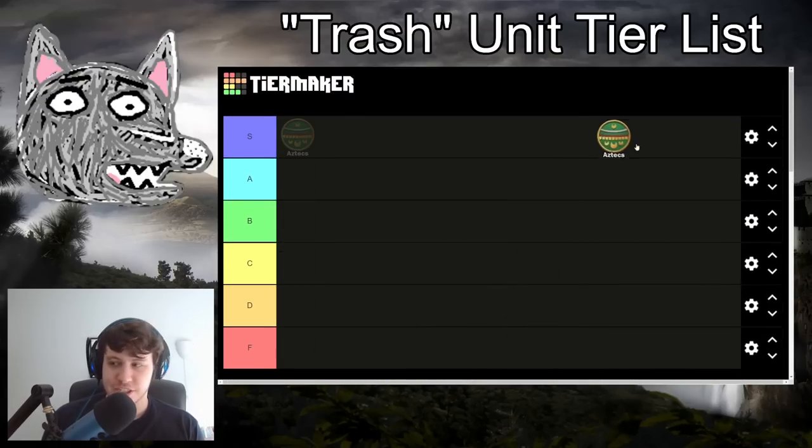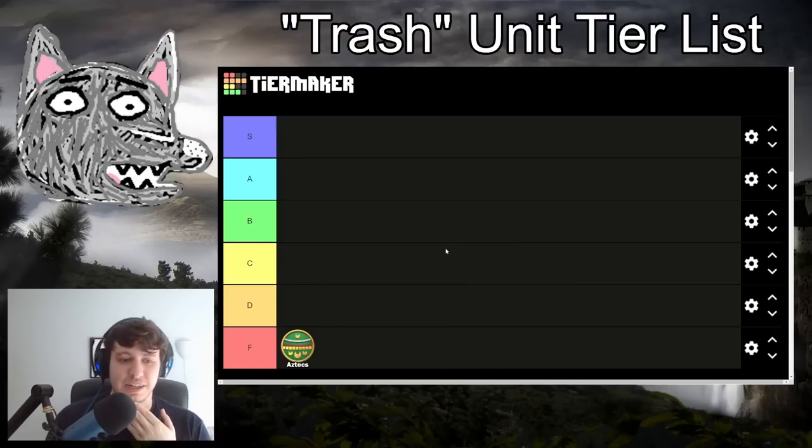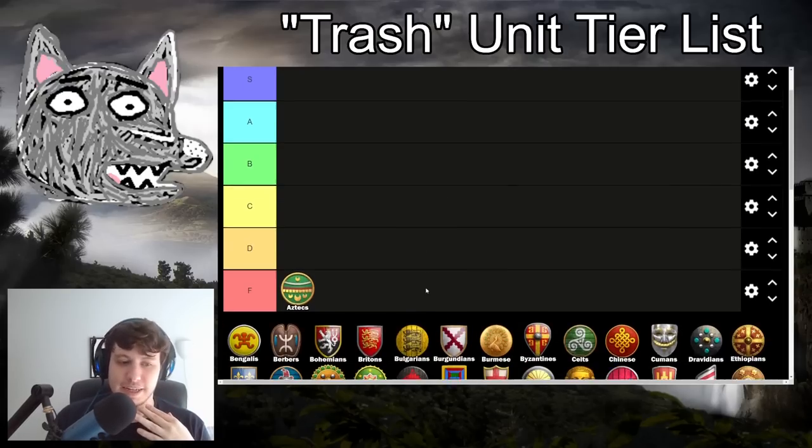Starting with the Aztecs - Aztec privilege going up to S tier? Nope, they are going down to F tier. Aztecs don't love being out of gold. Your skirmishers are missing ring archer armor and thumb ring upgrades, but you do have atlatl, which can be helpful. Still, missing that last armor means you are vulnerable to ranged units, taking a lot more damage from Arbalests. Their skirms are possibly better than average but not always. You miss Halberdier - yes, your pikemen get plus four attack, but that's not really enough to compensate. And you just don't get Hussars or any scout units at all, and having that food dump in the late game is really, really important. F tier for Aztecs.